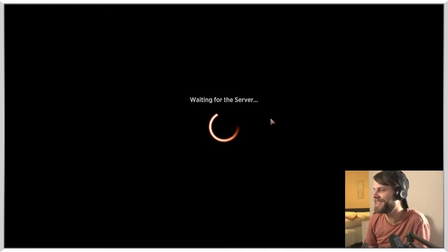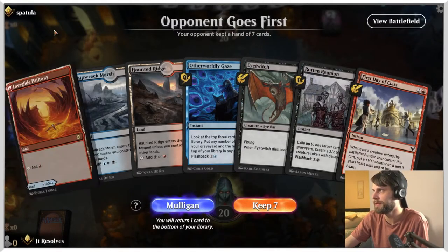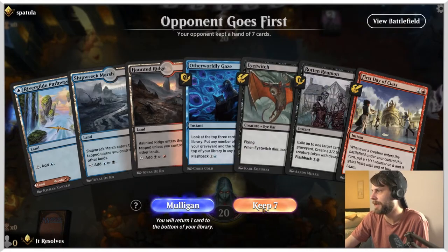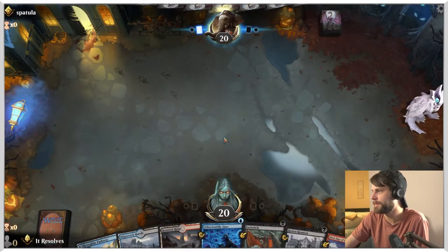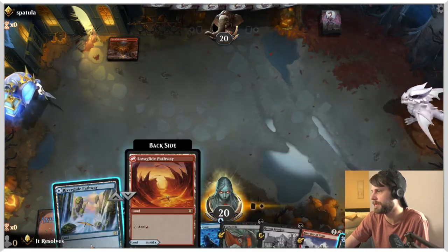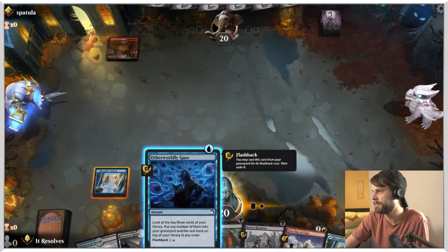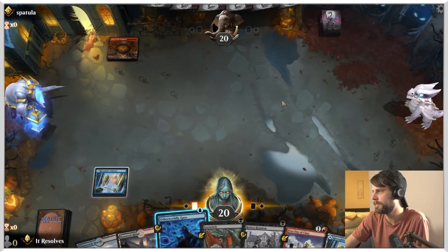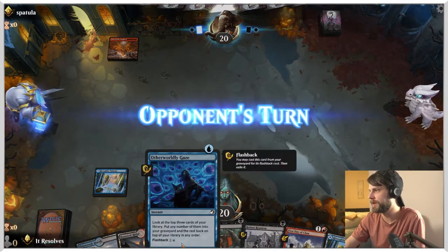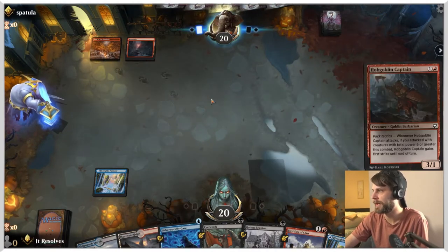We gotta win — let's move on to game three. Here we are for game number three against Spatula. This is a relatively easy keep. Let's throw this out and just pass — we're going to Otherworldly Gaze here, but let's make them think we have something. Put any number of them into our graveyard and the rest back on top of your library.